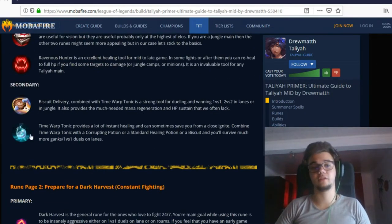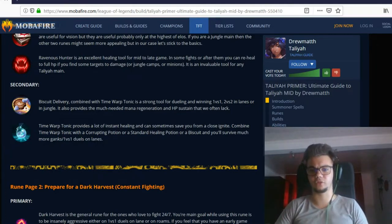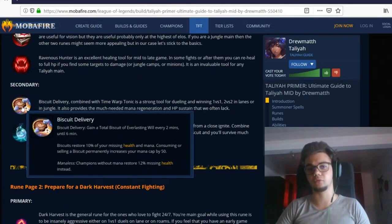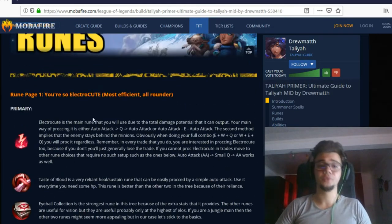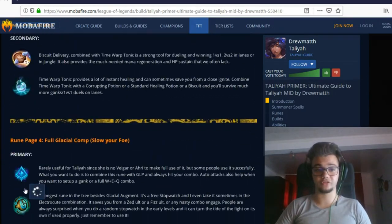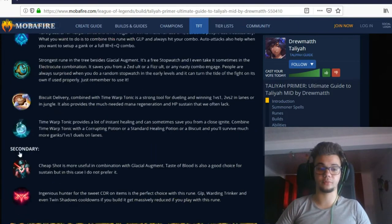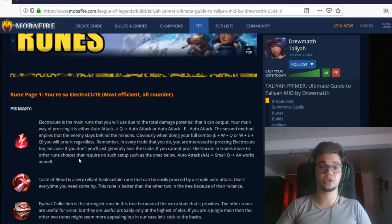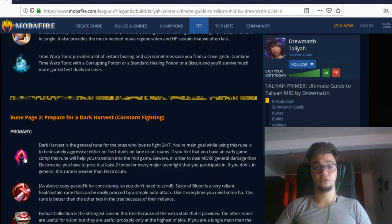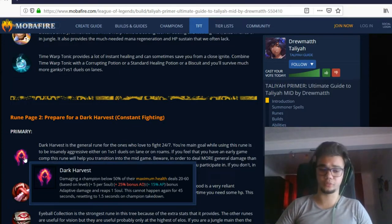For secondary runes you want Biscuits and Time Warp Tonic — these are strong against assassins and burst matchups since League is often about bursting someone from 100 to 0 instantly. That extra survivability helps a lot. You can also play Dark Harvest if you want to fight constantly. Arcane Comet and Glacial Augment are also options. Glacial Augment has its own build with GLP. Perfect Timing is useful in Zed, Fizz, or annoying jungler matchups like Vi.